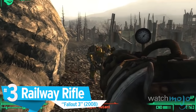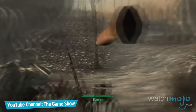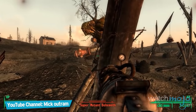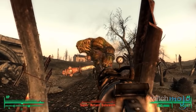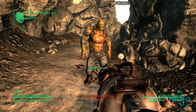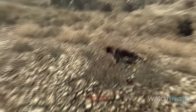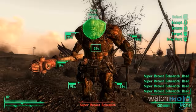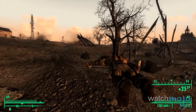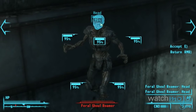Number 3: Railway Rifle, Fallout 3. There's no doubt that you've come across a lot of railway spikes in your journey. Let's just hope you didn't get rid of them before you figured out what they're used for. Enter the Railway Rifle — one of the most satisfying weapons to use. Laugh in sadistic joy as your railway spikes decapitate foes and pin their heads to walls, all with a comical toot-toot of a train whistle. Just pay another visit to a ghoul-infested Metro to stock up on ammo and more ghouls to behead.